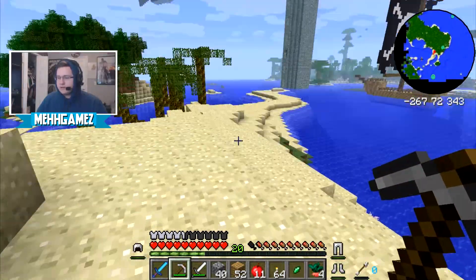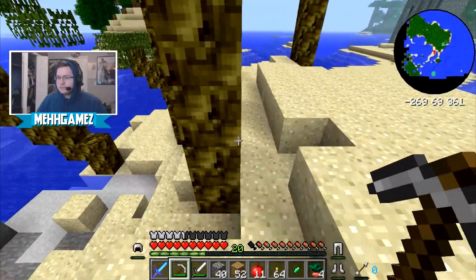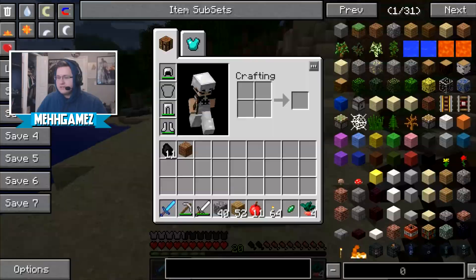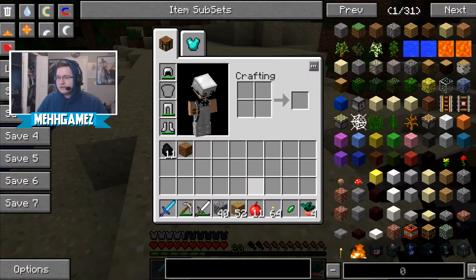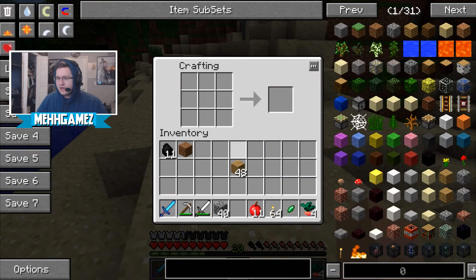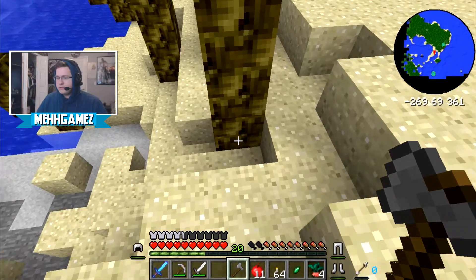That will kind of be our thing for a while — instead of trying to figure that stuff out and just standing there trying over and over again. I didn't bring an axe with me, I guess I'm making a stone axe here. Never a bad thing to have crafting tables around the world. So we make an axe head and put it underneath the bottom of the tree.